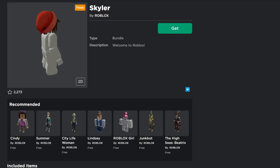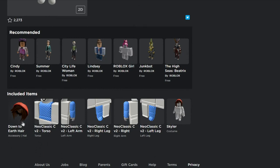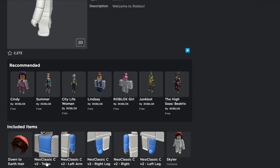However, with Skylar over here — what is this, guys? This looks horrible. I already talked about the Down to Earth hair — it's both a hat and hair — and I already told you guys how to get that before. But what I'm talking about is: why release a brand new bundle called Skylar claiming you get the whole bundle with the Down to Earth hair, when it's actually 100% pointless? The Neo Classics came out before — we already know about the body parts, they're old.